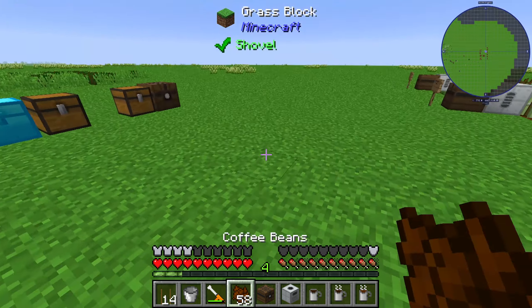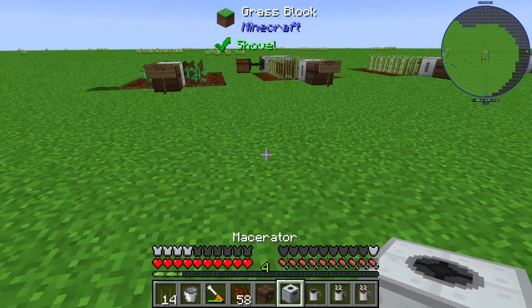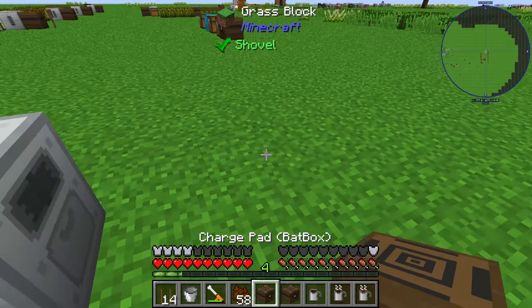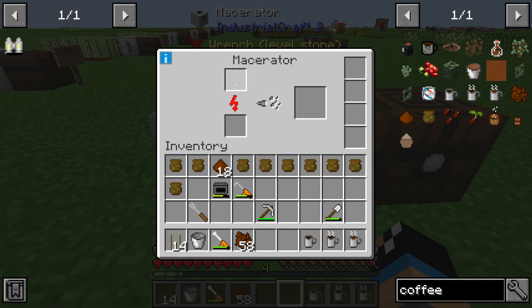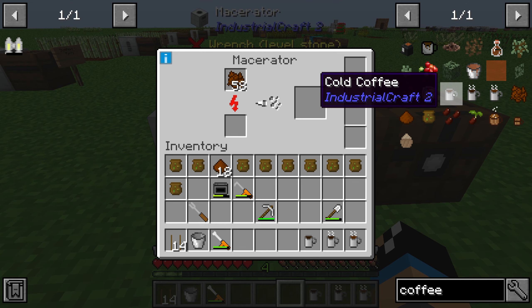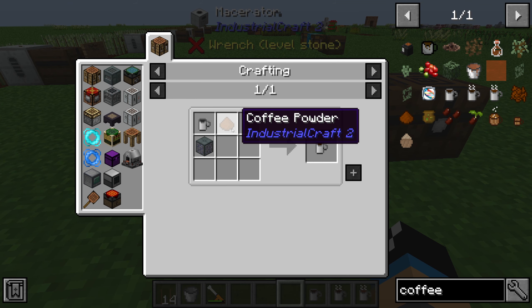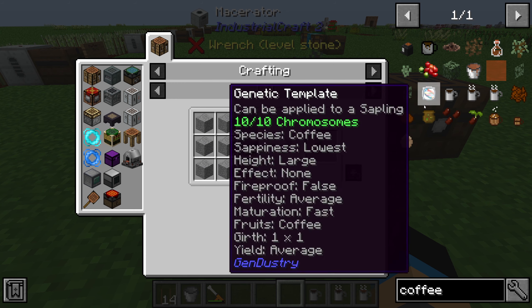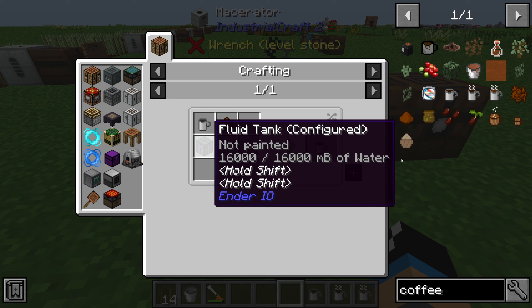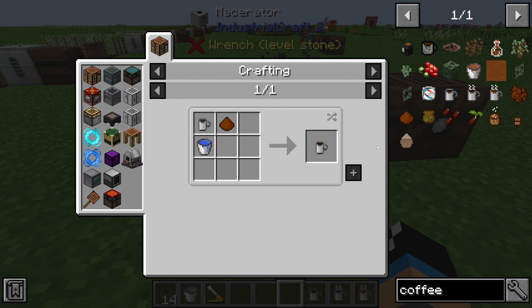So you will get at least coffee beans. These coffee beans need to be macerated by a macerator. Charge up the macerator, put in some coffee beans, and you will get out some coffee powder. For the cold coffee you need 1 coffee powder, 1 stone mug - made out of 7 stones - and a normal bucket filled with something in a tank.